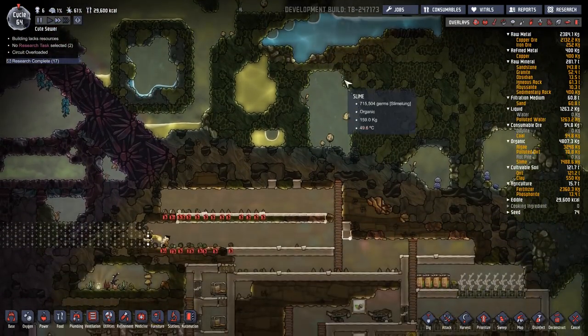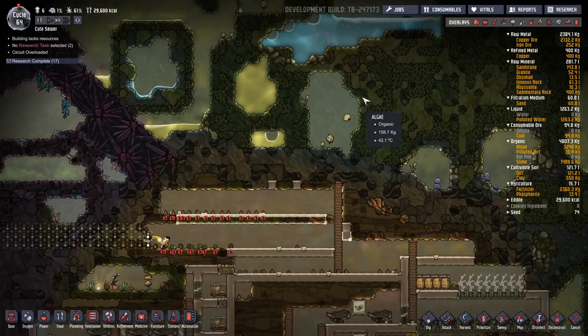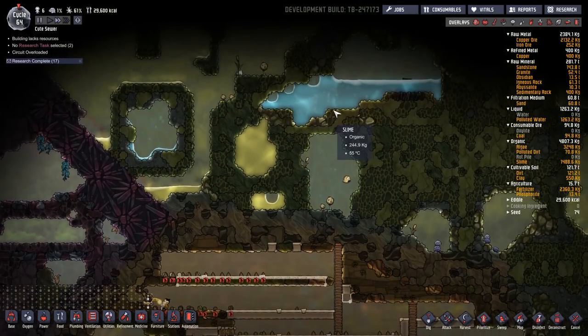One of the ways we could do that is there is one right here. We'd have to build up through a vacuum, and there's a non-aggressive unit that creates slime right here. But how are we gonna get the water from up here down into the bottom part of our base?